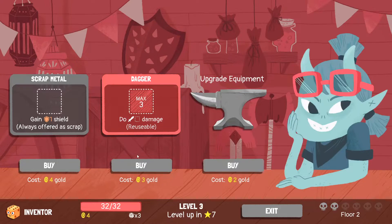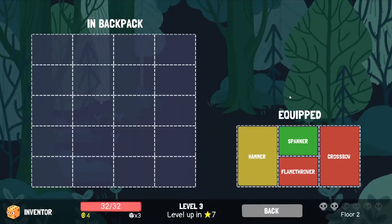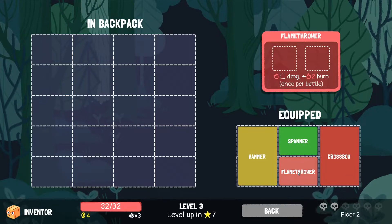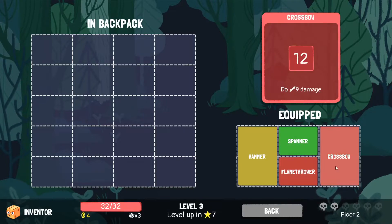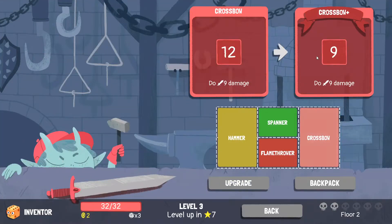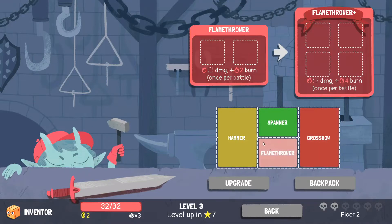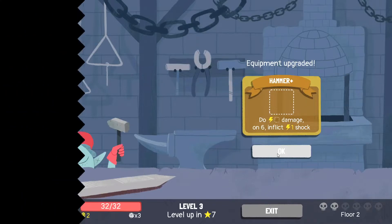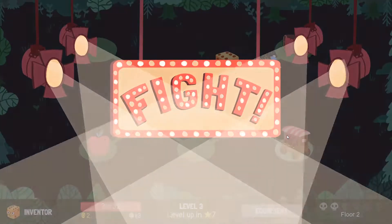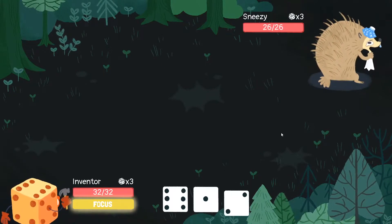Upgrade. Scrap metal - you're expensive. Upgrading hammer would make it smaller, spanner would give it more uses, flamethrower would make it larger - that's what I'm avoiding doing. The situation did present itself - I'm gonna upgrade my hammer, because hammer plus is just extremely good. Three uses, okay. Here I am doing the thing that I always do, which is maybe not the best thing. I'm gonna buy a dagger, probably - just because Inventor eats so much equipment all the time.